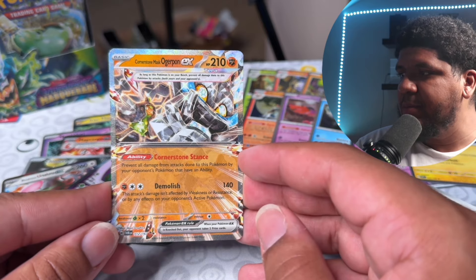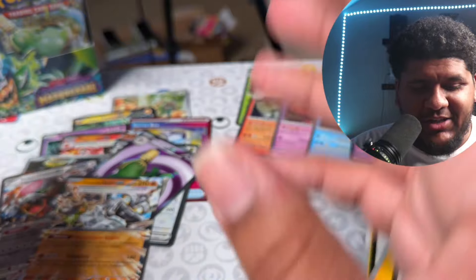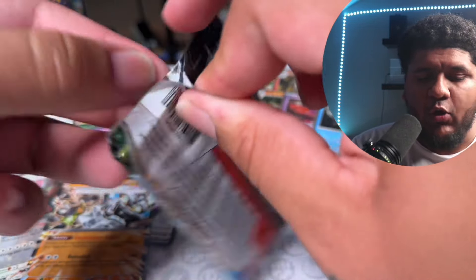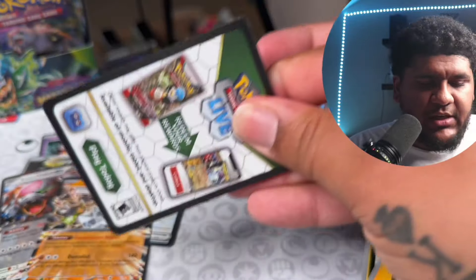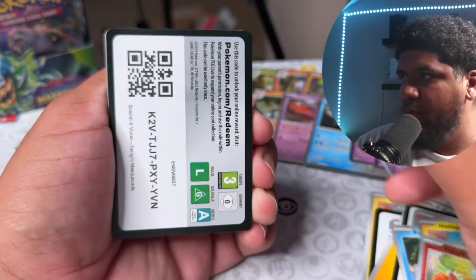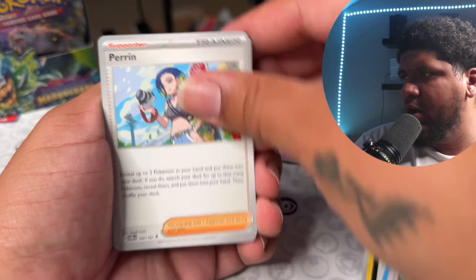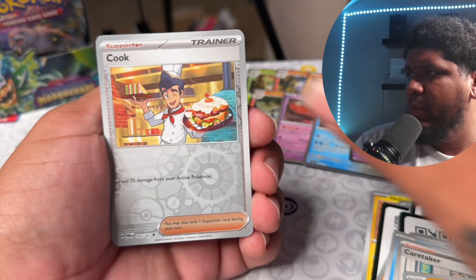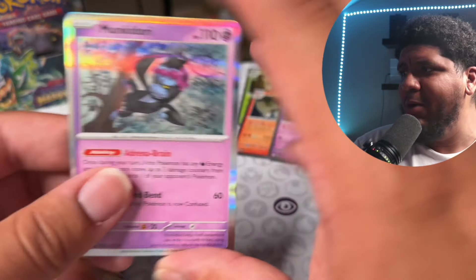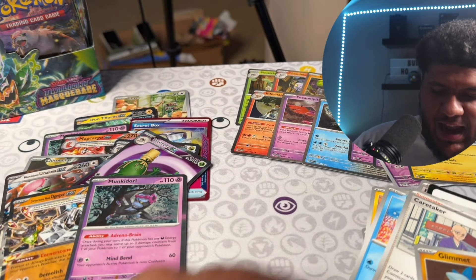Cornerstone Mask Ogrepond EX! This one is seeing some play. Demolish — this attack's damage isn't affected by weakness or resistance, or by any effects on your opponent's active Pokemon, so it hits through things like Mimikyu. And Cornerstone Stance prevents all damage from attacks done to this Pokemon by your opponent's Pokemon that have an ability. Such a good card! That is our ninth hit. We have at least hopefully five more hits — half of these packs should have some gas. We are still hoping for the Growlithe and the Greninja.